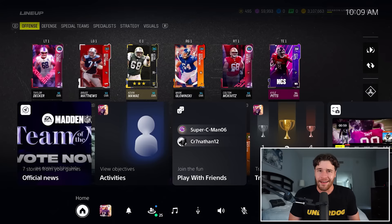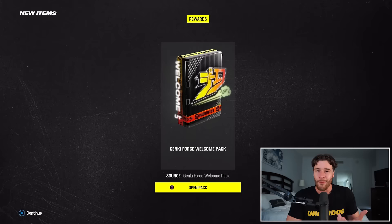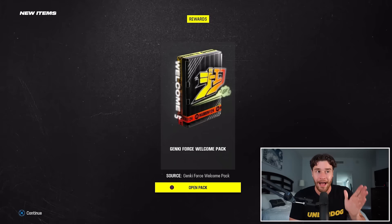What do you got to do? You don't got to go to Fortnite — you simply got to log into Madden right here and open up your welcome pack. For opening up your welcome pack, which I did record because I'm trying to show you every step to this video, open up your Genki Force welcome pack. Inside of this is going to be the 87 overall Jamal Williams, as you can see on the screen.